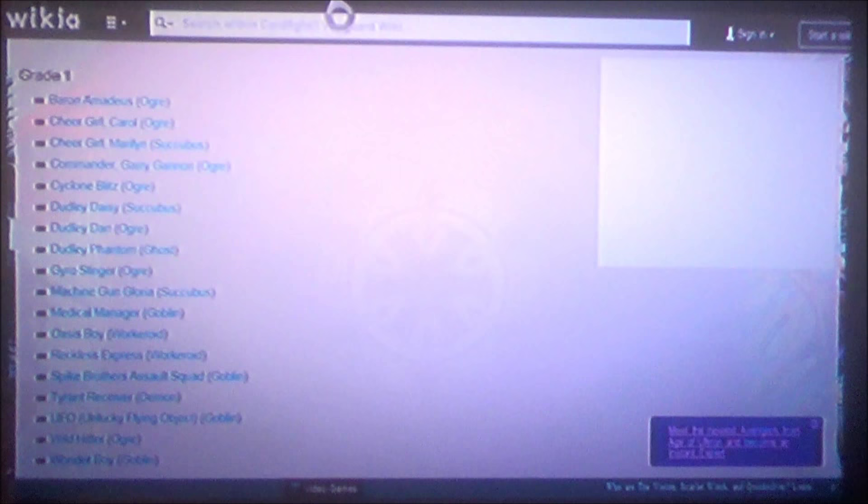Other tech cards you can run: Machine Gun Gloria — Counter Blast 1, when this unit boosts a unit, send that boosted unit back and draw a card. Mago Manager is your Soul Charge. Wonder Boy is your 8K. Reckless Express is your Grade 1 Baraki equivalent. Phantom is your 10K booster that bounces back himself. Maryland is your P-Guard. Dudley Dan is your other tech card that you could possibly run — he basically says 'get out a free unit, I'm basically Dudley Emperor except a little bit weaker.'